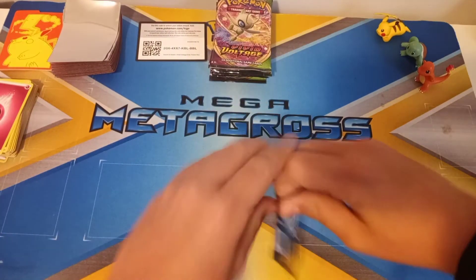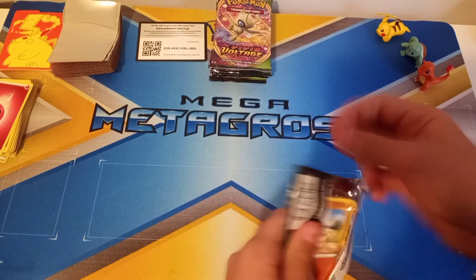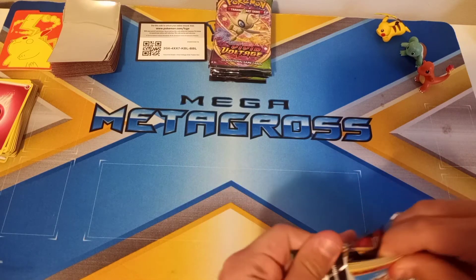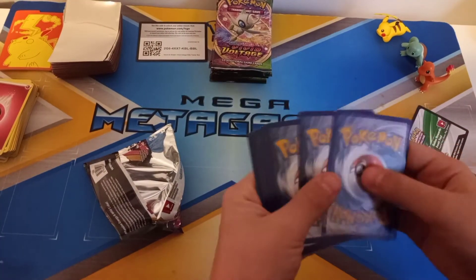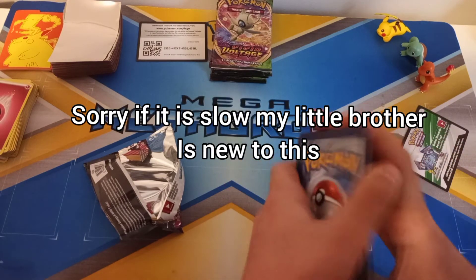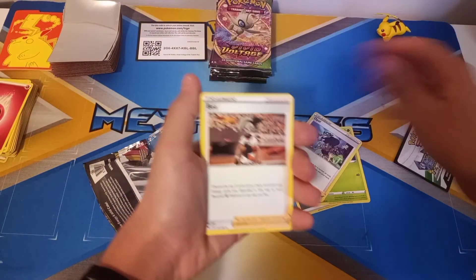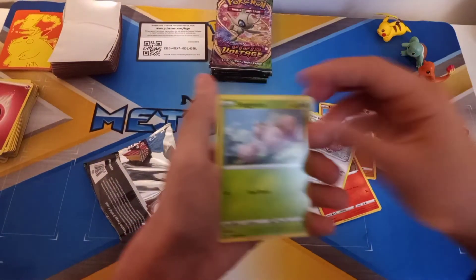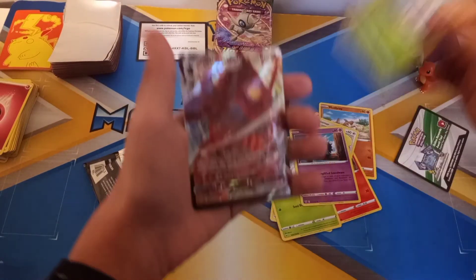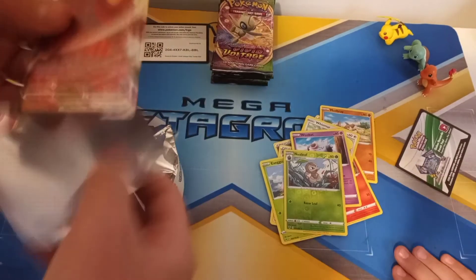Cory, you can start off. Yellow and green — I think they're all yellow and green. Okay, let's see: Steel Energy, Nut Relief, Opal, Mudbray, Slugma, Whismur, Whismur, Exeggcute, Woobat, Nuzleaf. No! He got Incineroar! I got it. That's such a good start. Okay, you're going in the fat Pikachu sleeve. That's a really good start.